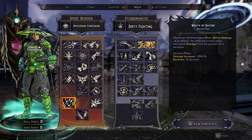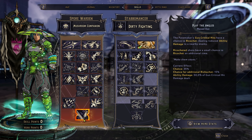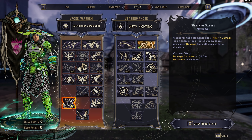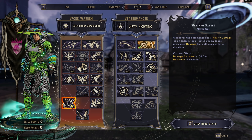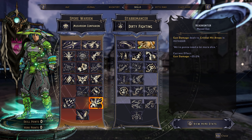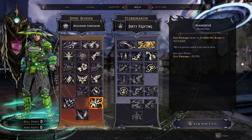We have Wrath of Nature, which means every time a target takes ability damage — which will be our Play the Angles on a ricochet — they will actually take 108% more damage for 12 seconds. This is great for bosses, great for add control, and overall makes whatever ricochet gun you're using so much better. And finally for the Spore Warden tree, we have Headhunter, which gives us 25% more gun damage.